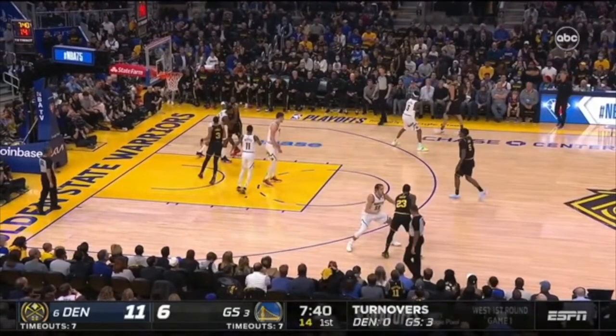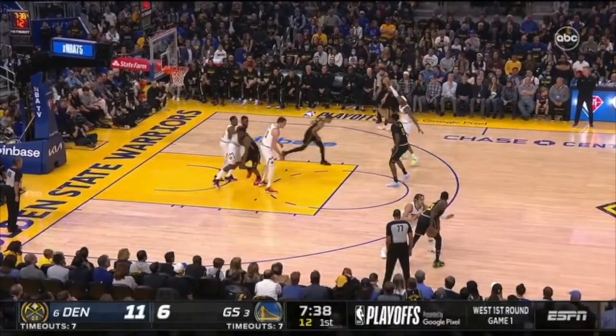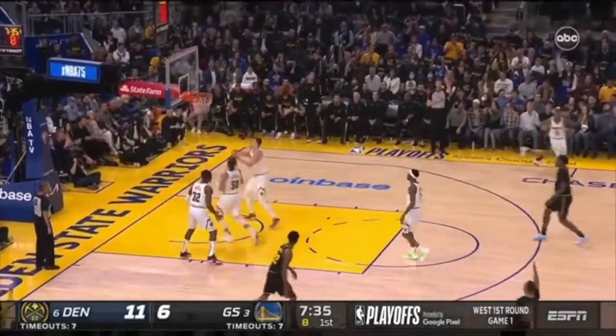Stay connected to your man. Andrew Wiggins is trying to set a down screen right here. How do you defend a down screen as the player whose man is coming through the screen? You stay attached and then you chase. You can't allow this separation — look at this separation. How does this happen? So now you've got to switch something somewhere else, you're nowhere in time, and Klay Thompson's open for three.